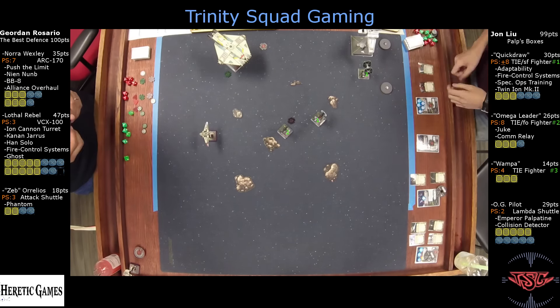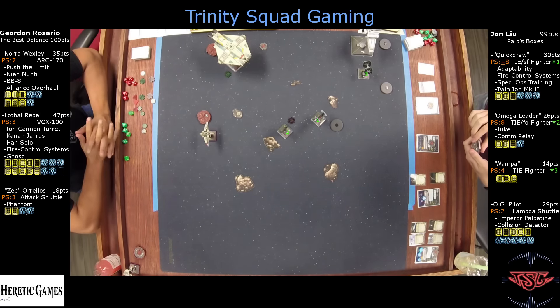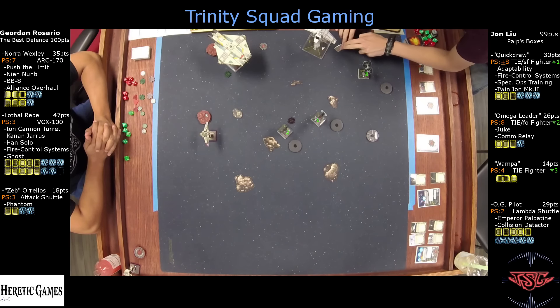Zeb is docked, so Jordan gets the regular attack followed by a turret attack, which he has the ion cannon for. Double ion cannon attacks — which are possible. That is crazy. Or just four dice primary followed by one damage, possibly with the ion.